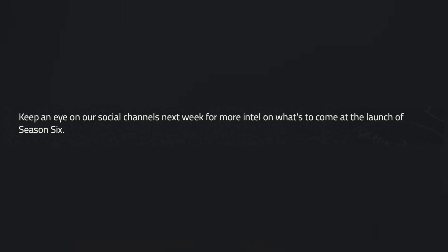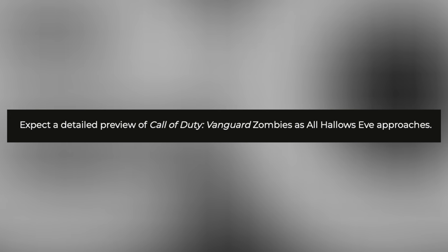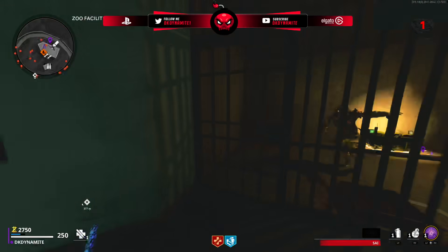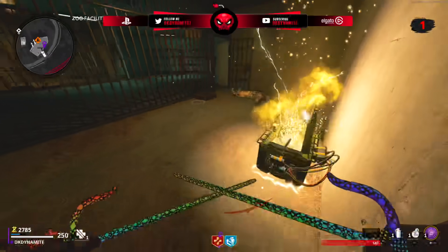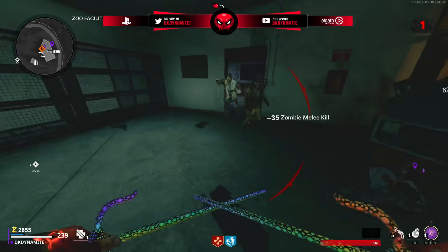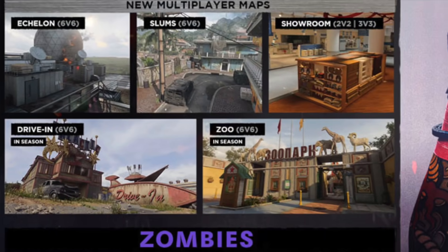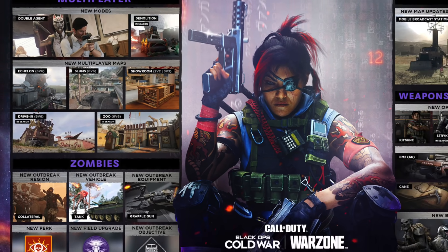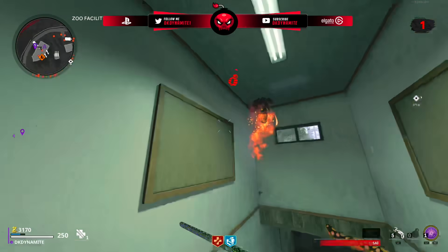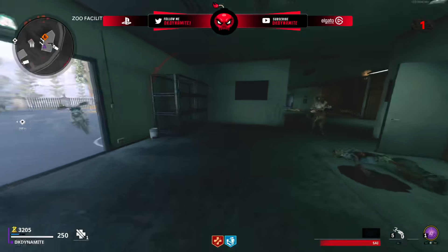I don't see the map dropping later than that, considering Hallows' Eve events in late October, along with marketing for Vanguard Zombies starting up as well. It's not only the final update for Cold War but then they'll be marketing Vanguard Zombies shortly after. Drive-In during Season 5 dropped about a week and a half after the season start, so the same could happen with DLC 4, but I personally believe we'll see it October 6th.